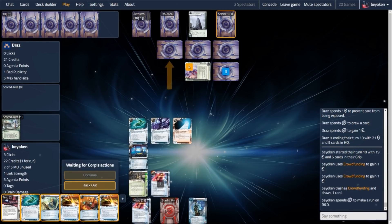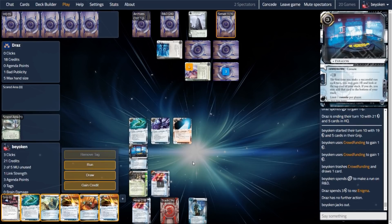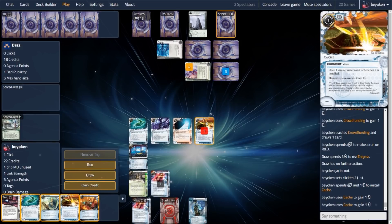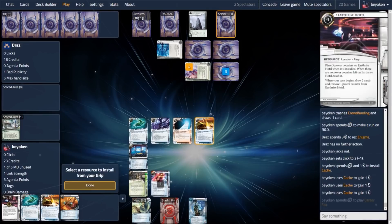I'm going to risk it and run the only possible server I have a chance of breaking through — R&D — which is also locked out because Enigma is an ice I don't have the correct breaker for. Ormocure's not at strength and my decoder's in the bin with no way to retrieve it. I think this game is over. Even though I have 3 points to my opponent's 0, I cannot make any headway into R&D or the remote, and HQ is kind of firmly locked out — the sentries are too expensive to get through. But then I realize: Surveyor can be traced through. So that is my last ditch hope here.